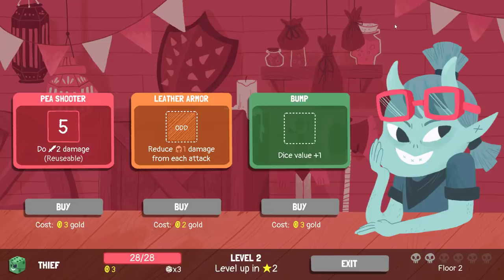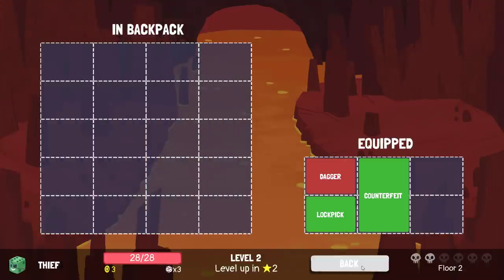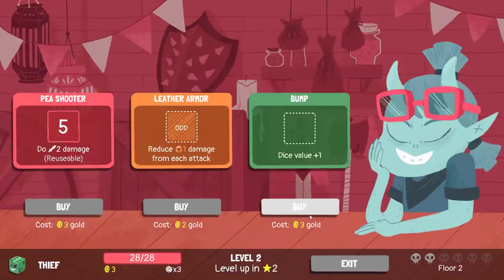Bump, Peashooter, and Leather Armor. That's interesting. One of the reasons bump is interesting is because you can get extra dice out of it pretty easily. An upgraded bump: you put a six into it and it gives you back a six and a one. And those ones — obviously they have a really poor value, but I can change them with uptick. So I can get really good effects out of them. I have to take bump and prioritize upgrading bump. There's no way around that.